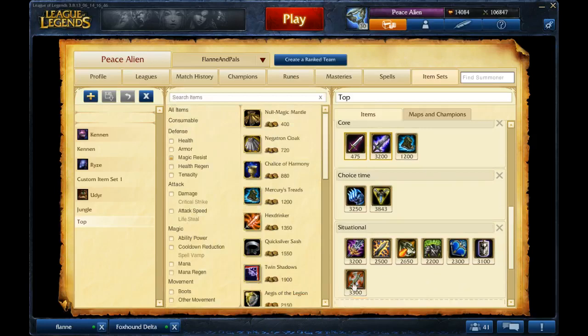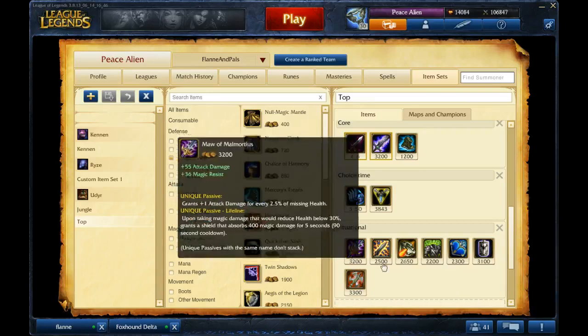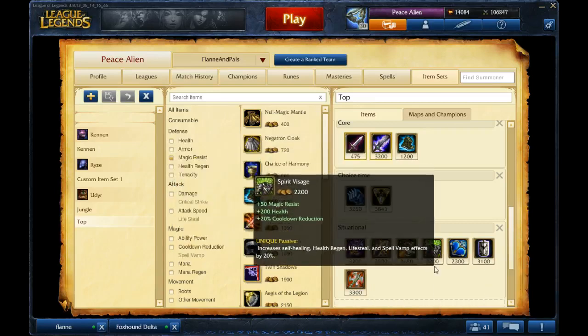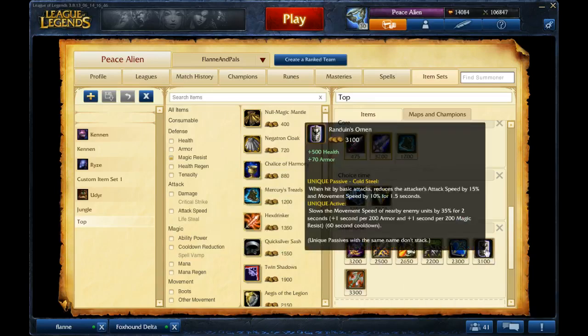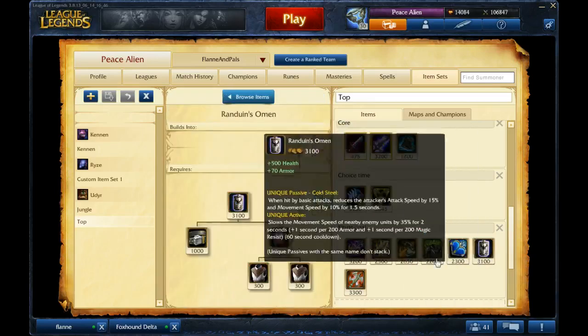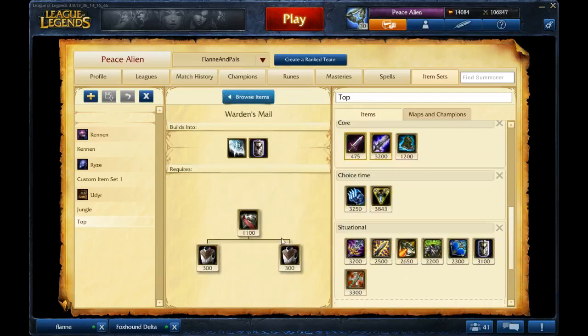You can build whatever you want from the remaining items. If you want MR, focus on Maw. Spirit Visage is another option. If you want armor, get Sunfire, Randuin's Omen, or Frozen Heart — though Frozen Heart isn't necessarily the best here.